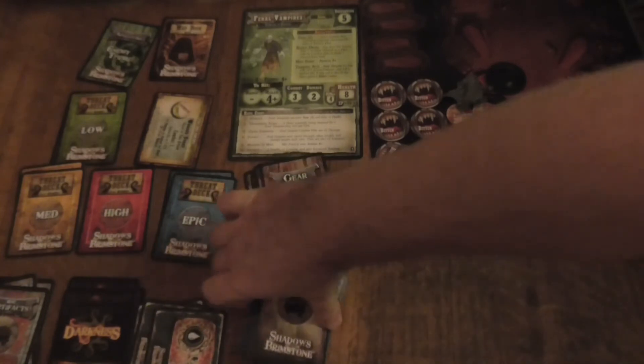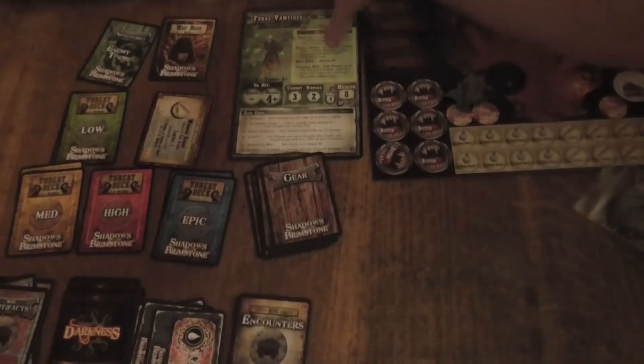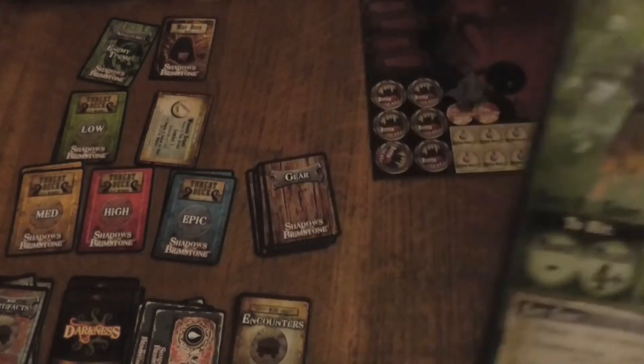And then you've got the encounter cards. I never show the encounter cards — there are twelve of them. I'm not going to show any of them because I feel like that gives a bit of the story away. I like stories, and I try to be careful with story content.